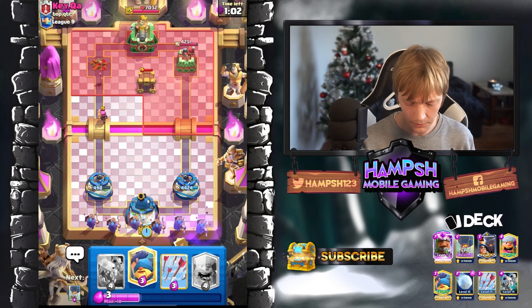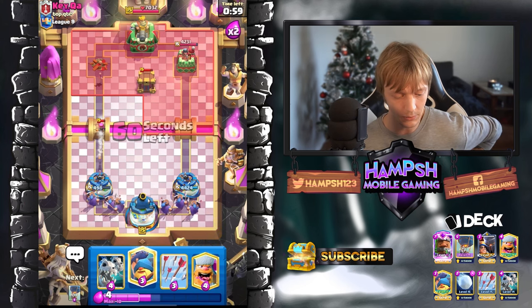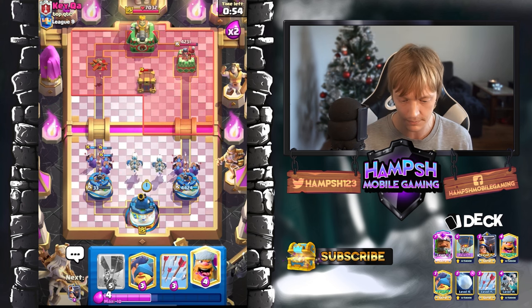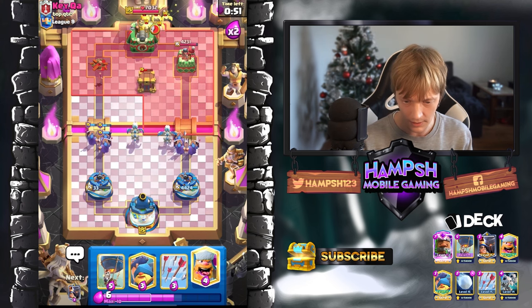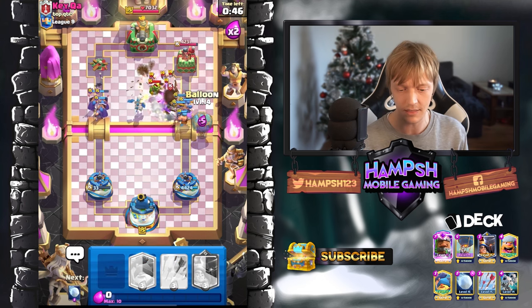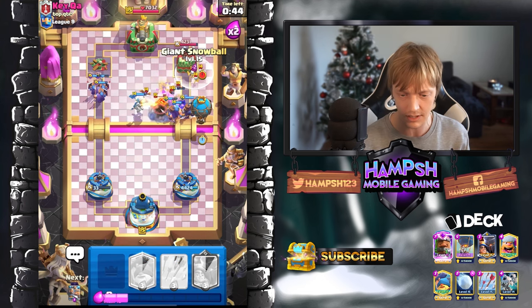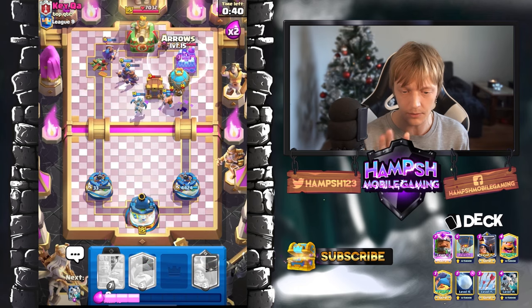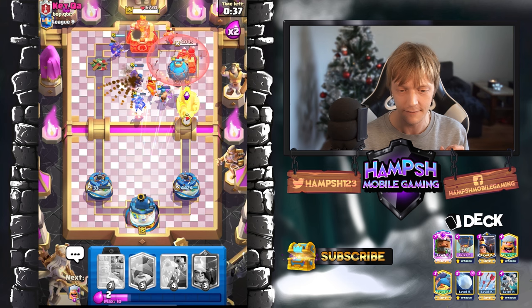I'm gonna go with my Recruits here — I don't care about Firecracker, he's not gonna take my tower in one blow. I'm gonna go with my Electro Skeleton Dragons. I'm gonna go in with my Lumberjack because the Rage from his death will kill all the small stuff. I'm gonna use Arrows and Snowball whenever I can. Come on, kill that Firecracker — Firecracker is down.